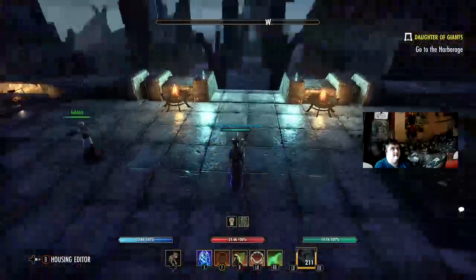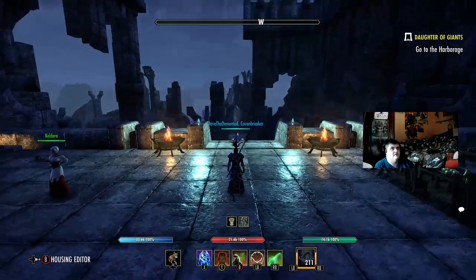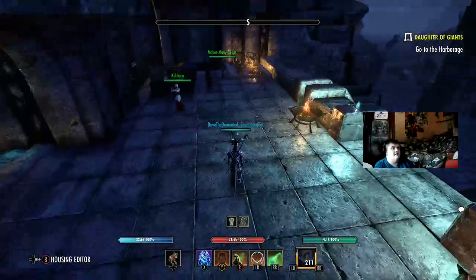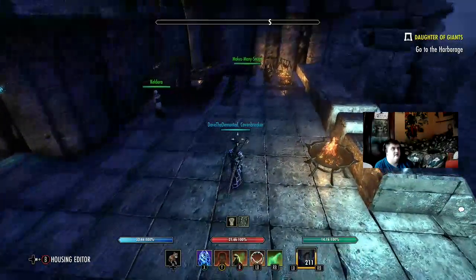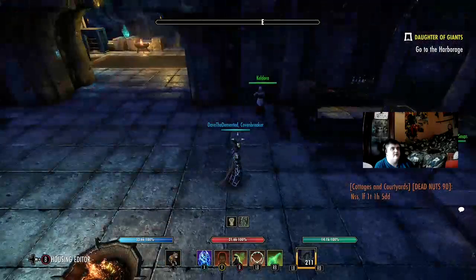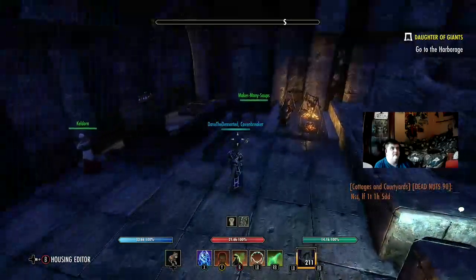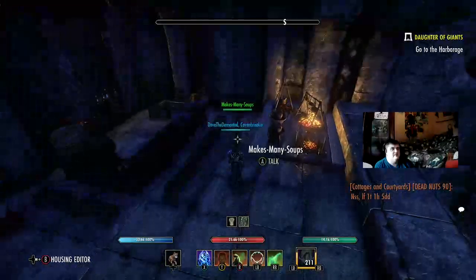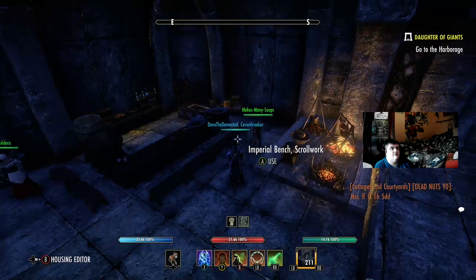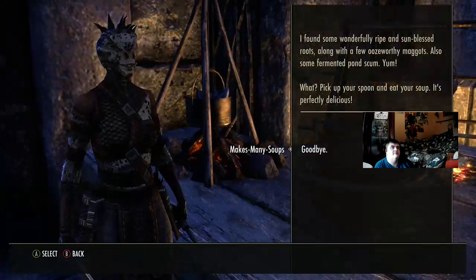Coming out onto the terrace, we have a kitchen and dining area where one can enjoy the view of the ocean and the Iliad ruins. Our very patient waitress, Keldora, is making the rounds — she's just on her break now. And over here we have Makes Many Soups, tending her cauldrons because, as her name suggests, she likes to make many soups.